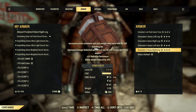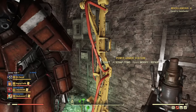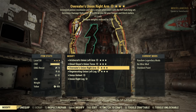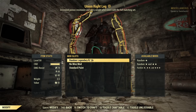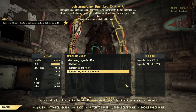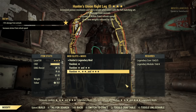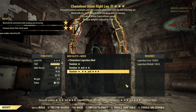Now we are making some progress! We have three, four pieces with weapon weight. Just the right leg left — I'm on a roll!